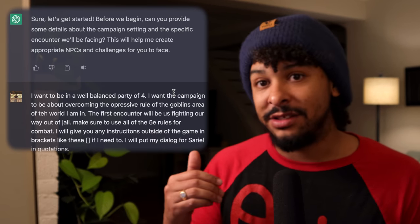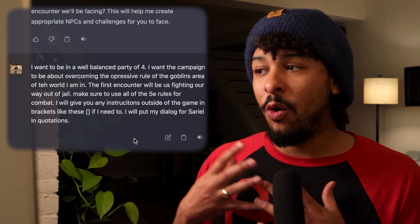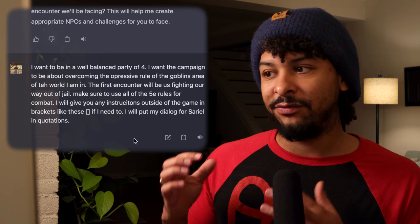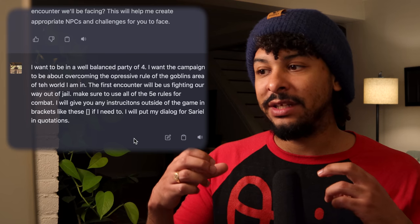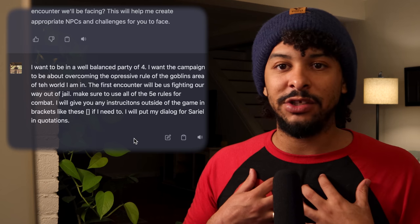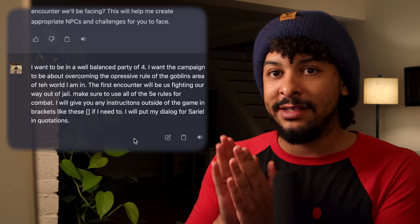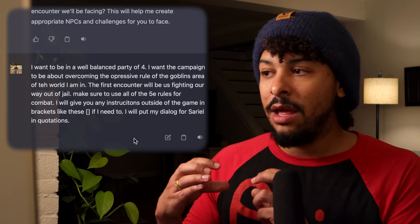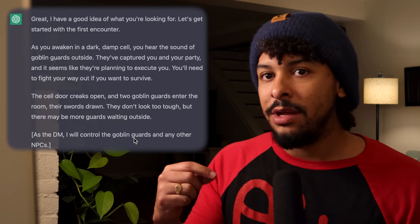I tell it I want to be in a well-rounded party of four, the campaign is about overcoming the oppressive rule of goblins in the area, and the first encounter will be fighting our way out of a goblin jail. I also want it to use all the 5e rules. I add that if I give instructions outside of the game I'll put them in brackets, so I can play as Sariel in-game without blending player and designer roles.